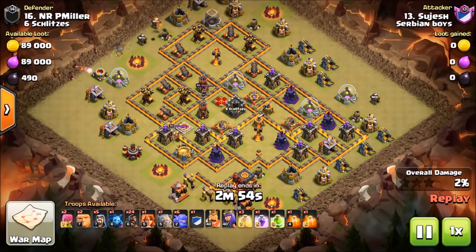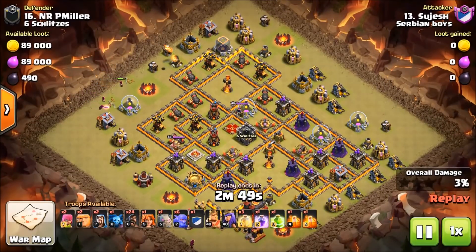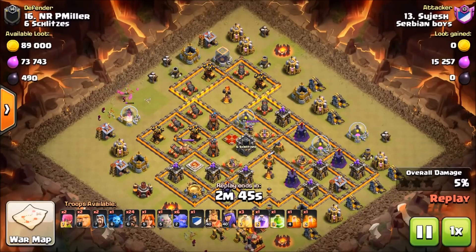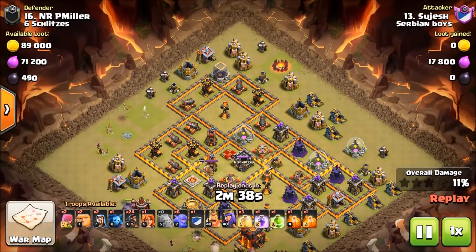So let's get started right here with Sejesh from the Serbian Boys. See how those wizards are on the outside flanks taking down those buildings. They're not really under duress too bad — just basically a mortar was firing on them, and as you can see at the bottom, same thing.